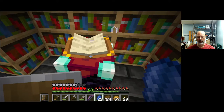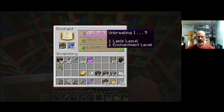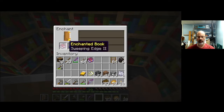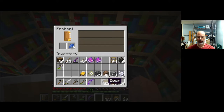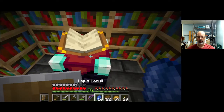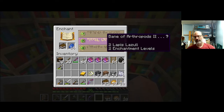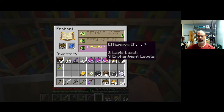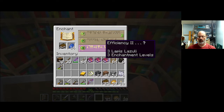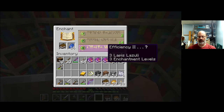Sweeping Edge, Smite, and Unbreaking. Sweeping Edge is also a decent one for a sword. Feather Falling — nice, and that's a level three. How am I doing? 36. Efficiency two, piercing, Bane of Arthropods — that's a very specific enchantment that doesn't have that much value unless you're going hunting spiders. As you can see, you consume Lapis and experience. It says right there: one enchantment level, two enchantment levels, three enchantment levels. I believe that means experience levels.